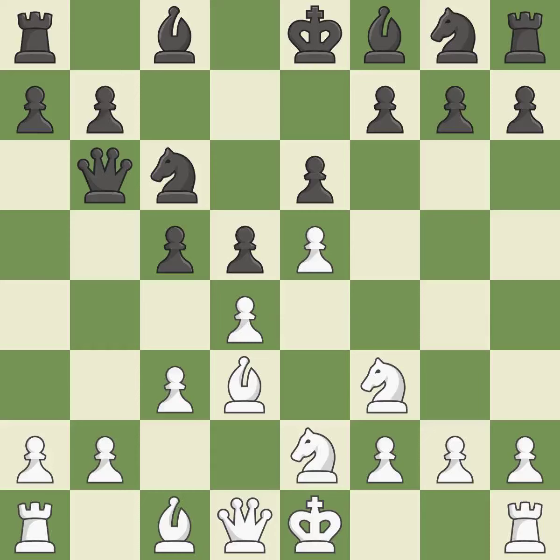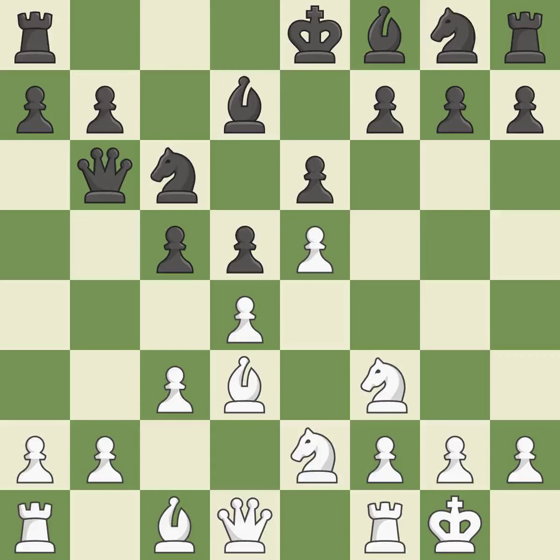The pawn is now suitably protected. By developing a bishop from its initial square, this activates it. Castling gets the king to a safer square, out of the center of the board, while also developing a rook. Castling kingside tends to be safer because the king is further from the center.